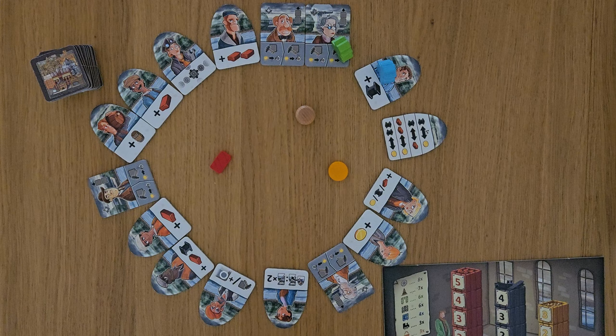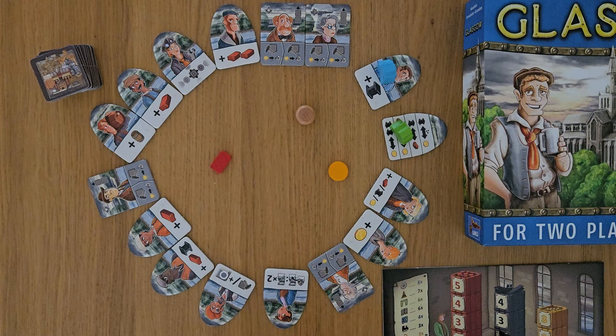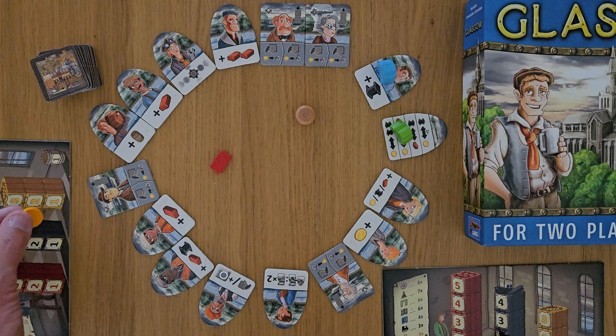Everybody starts off with a certain amount of resources — everyone starts off with a steel, so I would have gained an extra steel, and everyone starts with a brick. Somebody else is going to have their board out as well. Green could go here and maybe swap a steel for one of their gold. Let's have their board over here just to show you've got a gold in play.